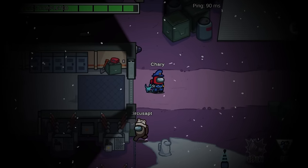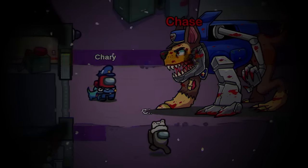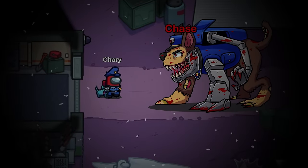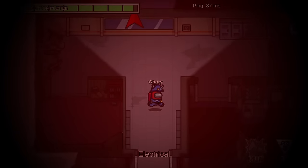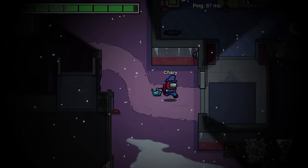I walked outside and heard a dog bark — that is definitely my dog. But then my game started to glitch and Chase appeared. Look at Chase — he looks so creepy and he is also really big. Way bigger than my dog, and even me. I got really scared and I ran away. That wasn't the Chase that I was looking for. I was looking for the nice cuddly Chase. He looks so creepy.